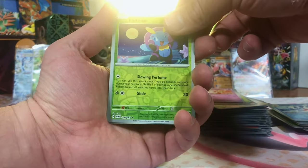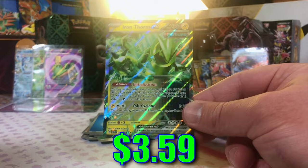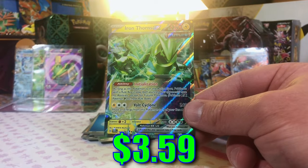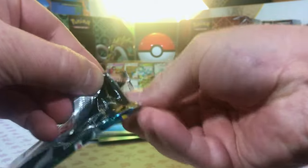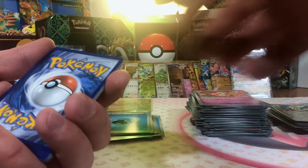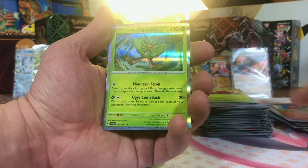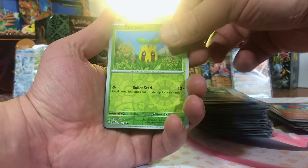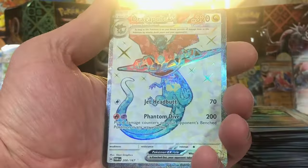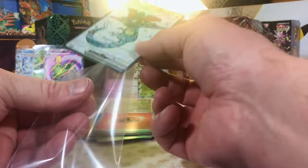Last pack on the left side of the box. Illumise. Aggron. Iron Thorns EX — nice. I love the Iron Thorns — got ourselves a nice Metal Tyranitar here. The right side of the box — let's pull our SIR, and let it be the Carmine. Morpeko. Darumaka. And Teal Mask Ogerpon Hollow — I haven't pulled that one yet. Sunkern. Conkeldurr. Dragapult EX Full Art — very nice. Got another Full Art hit for the pile.